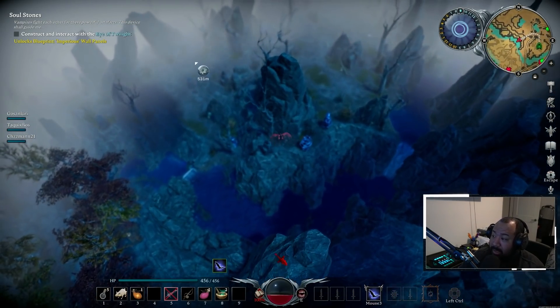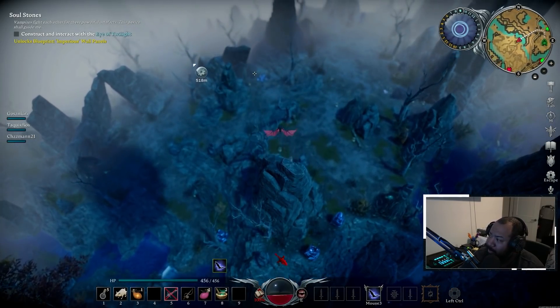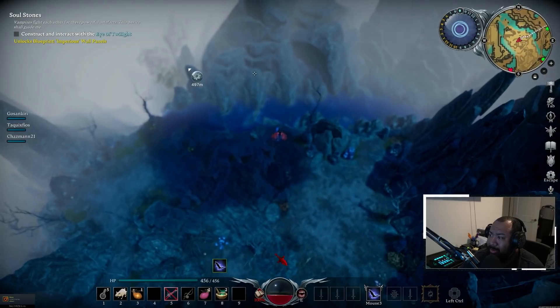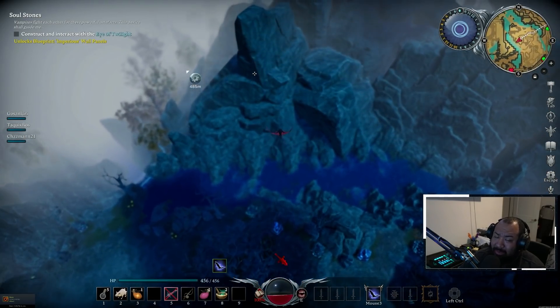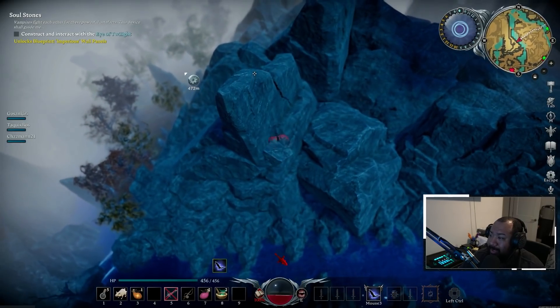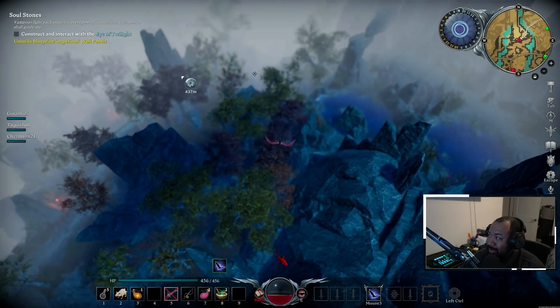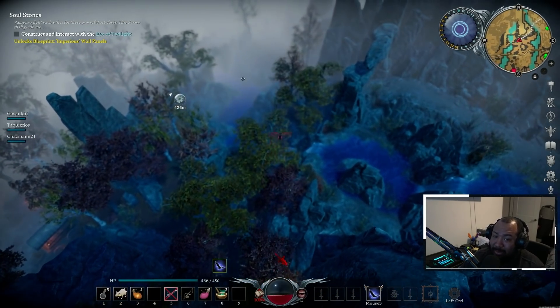Before we get into this though, shouts out to Z-Vampire, him and his crew — Silas and those guys — they are the clan that's kicking everybody's ass on our server. I guess they've been in like all the betas; I was just in the last one, but they've been in all the betas and they've just been crushing people.